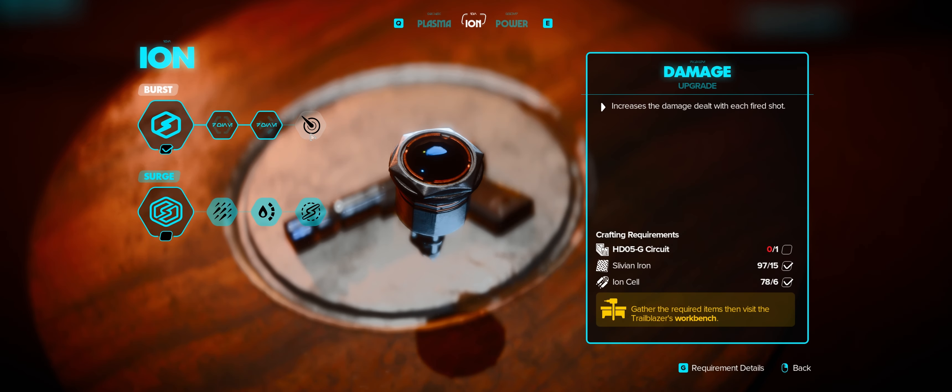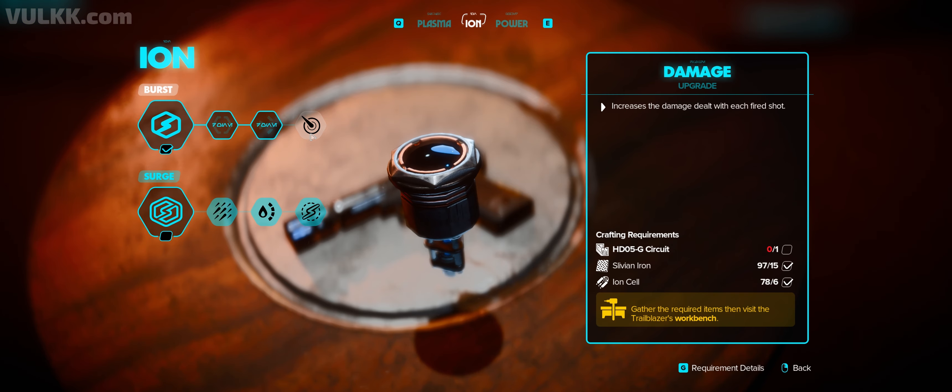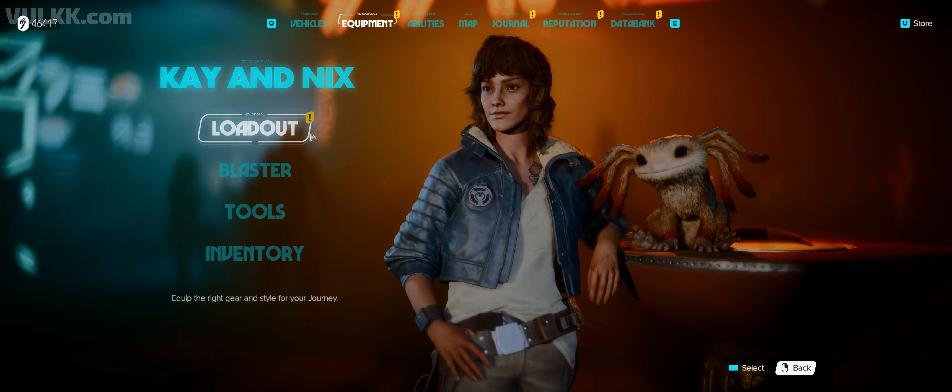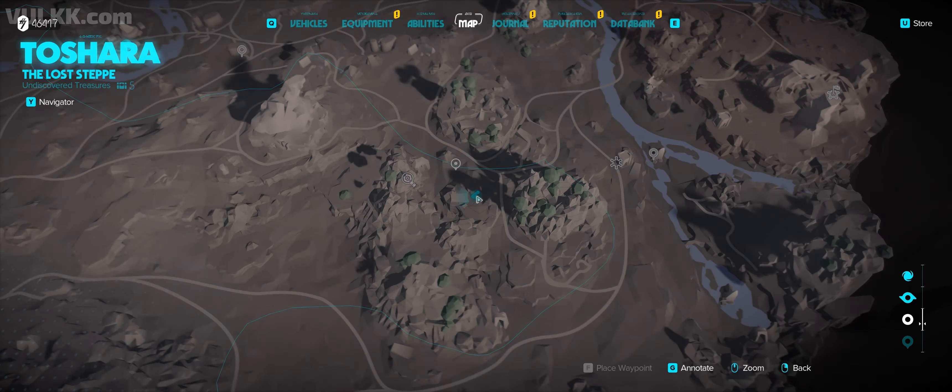Greetings, I'm Volk. Today we're hunting for this special blaster upgrade material, the HD05G circuit. We're going to find it all the way over here on Shara.